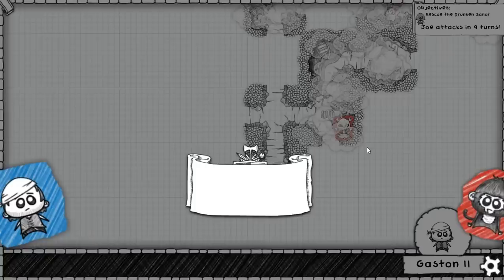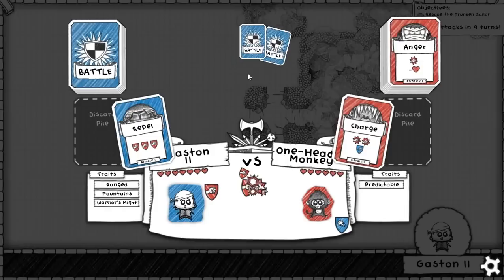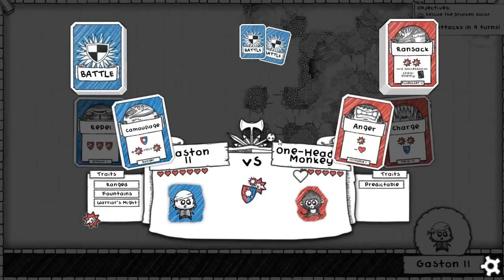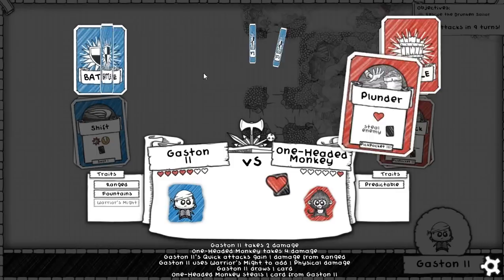Let's have a look-see. At this point, actually, I want to... Repel's actually not a bad card to use here. Let's have a look. Do I want to use... this? Yes. I couldn't block that anyway, so instead we shall counter the fact that he is stealing our card by drawing a card of our own, which should probably kill him. Indeed.